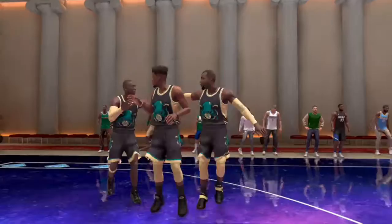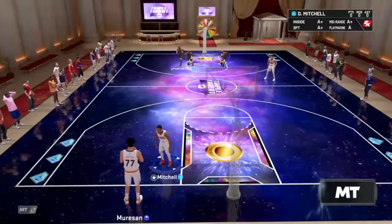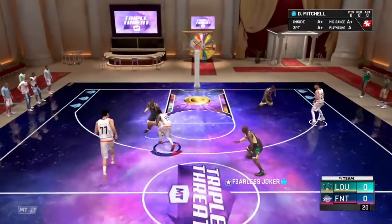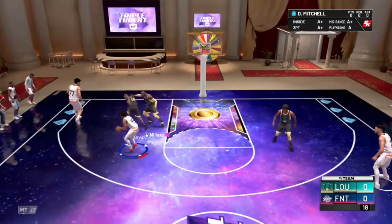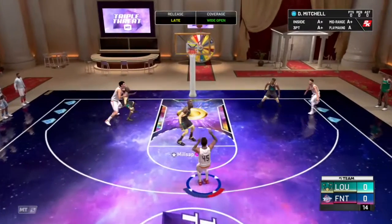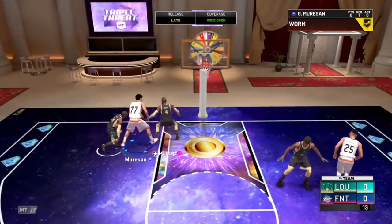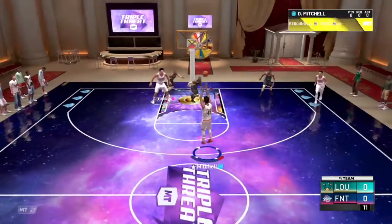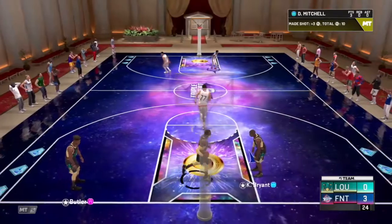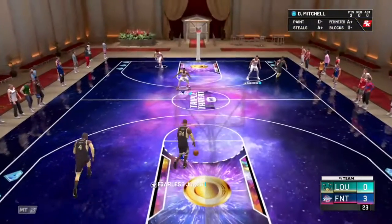What is up YouTube, welcome back to the channel. Today we got a furious triple threat online MyTeam matchup coming at you against fearless joker. We got Diamond Donovan Mitchell, Diamond George, and Diamond Ben Simmons out here doing work. Donovan Mitchell pulling from three off the rip — doesn't get it to go the first time, but bang, green bean on the second time. He won't miss that back-to-back.